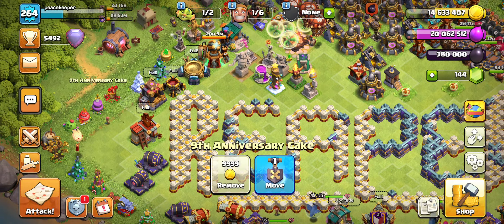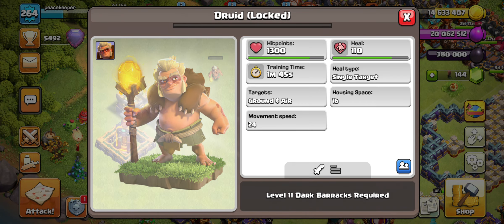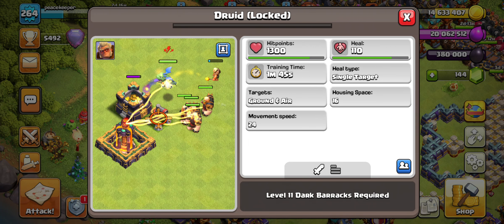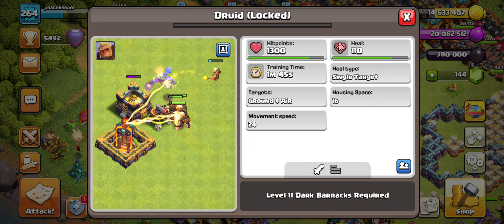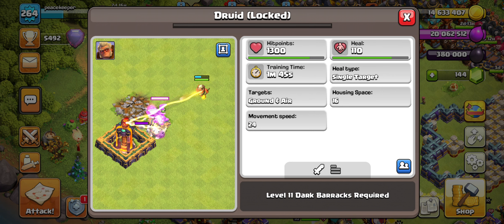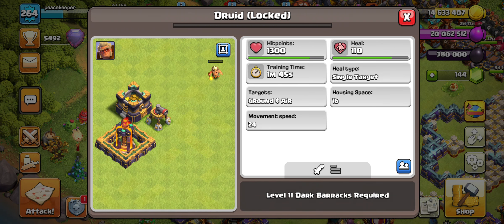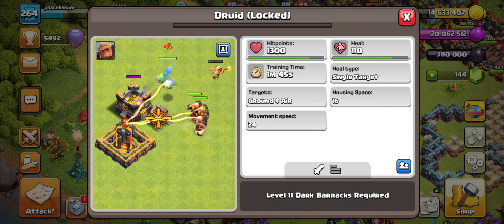We have a brand new troop called the druid. The druid is basically a healer — we do have our original healer already. At level 1, it has 1,300 hit points, 110 healing, a training time of 1 minute 45 seconds, and its healing bounces to both ground and air troops, as you can see in this picture.